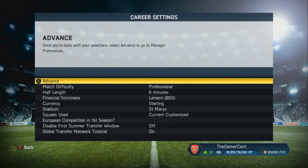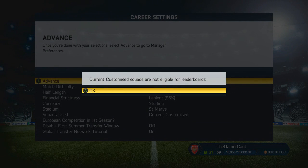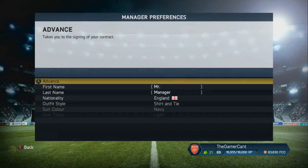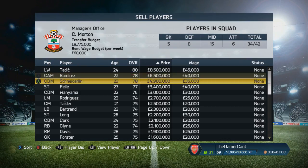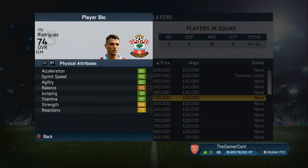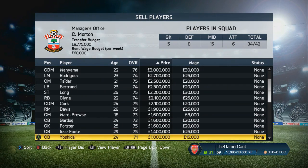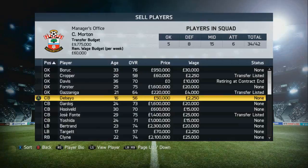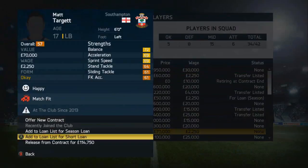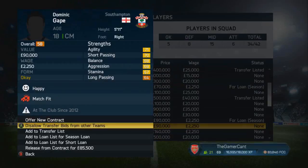I've done all the transfer updates for Southampton, but not for any other side — I couldn't be bothered to sit there for hours doing it. I've gone for professional difficulty ratings; I didn't want it to be too hard with me not being able to do most of what you'd expect. The board want me to get a top 16 finish and also finish mid-table, which is very doable. I might lower it to world-class if I get too comfortable. I want to finish mid-table, maybe Europa League, and push this on for a couple of seasons.